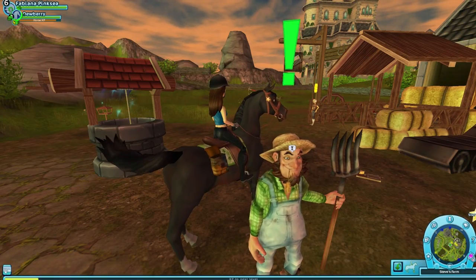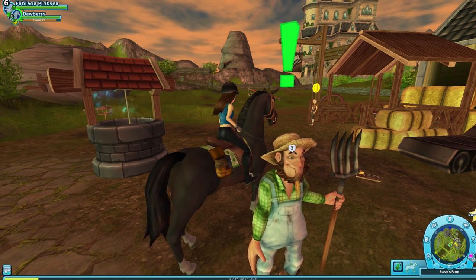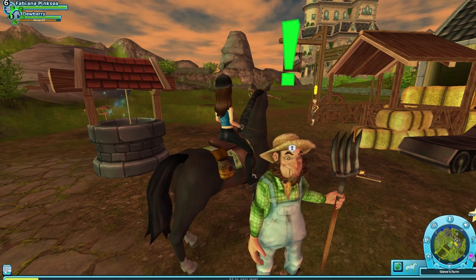Here is Steve. Steve is going to give us a few quests as well, and then finally when we are done with Steve's quests, he will hand us over to Justin to learn how to jump.